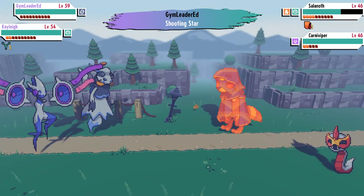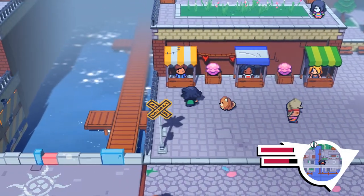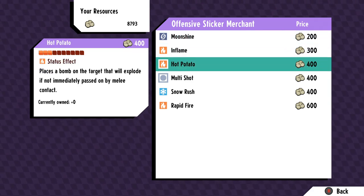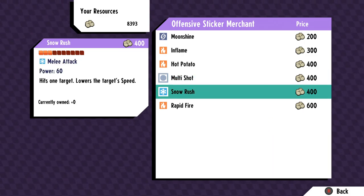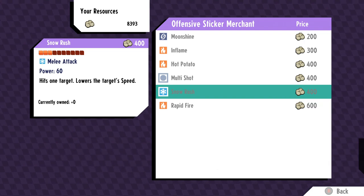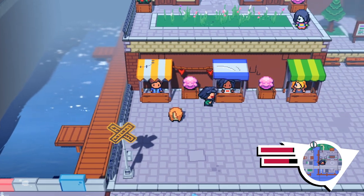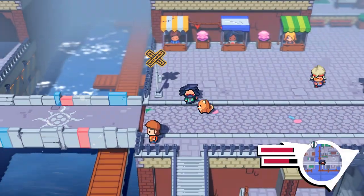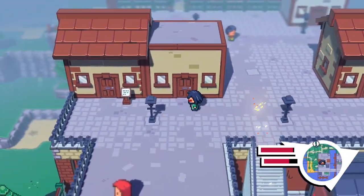There are vendors in the main section of the hub town that sell stickers broken down into different categories. You'll notice the first time you visit that the middle vendor is missing — interacting with their stand triggers a straightforward side quest; just follow it and they'll come back. These stickers rotate every single day so check frequently for hidden gems, and all of them require pulp to buy. You'll also find two more vendors inside a house on the west side of town once you drop the bridge, which you can do by going around to the north and pushing the switch.